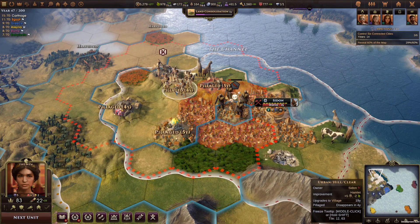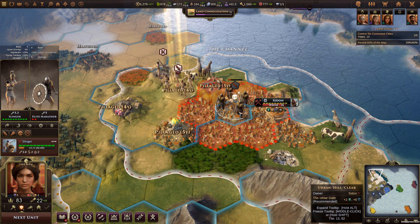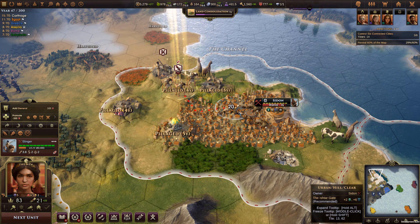War is an inevitable part of Old World's gameplay, so Mohawk has been hard at work to make sure that it looks as good as it is fun to wage. You can see these slingers here giving the defending warriors the glorious death that they deserve.